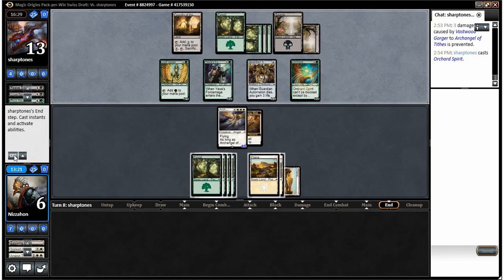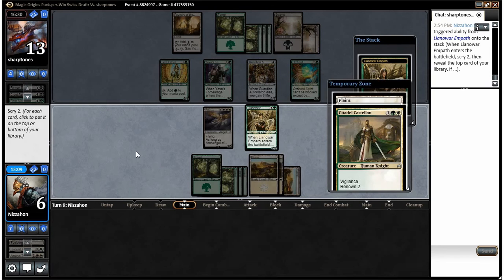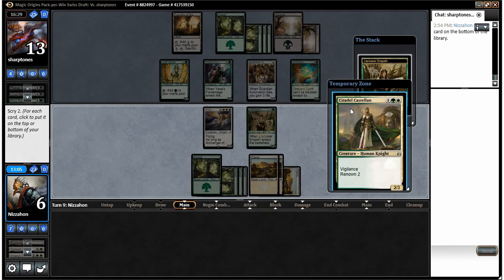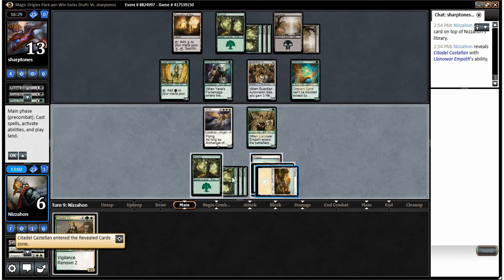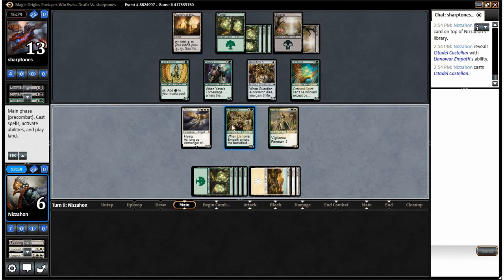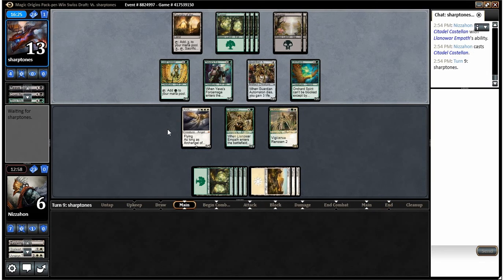Don't give me a land — alright, that's exactly what we want. We should leave two mana up in case we hit our Consul's Lieutenant. Citadel Castellan works too — we'll put that on the bottom, put this on top, draw it and play it. That was pretty great; we're sort of stabilizing here thanks to a couple of good draws that helped us deal with his massive threats.